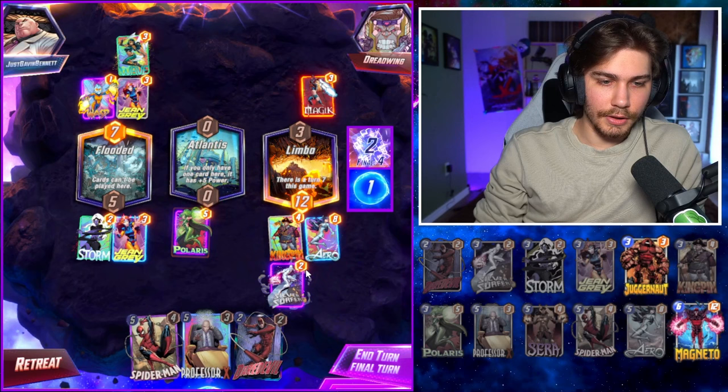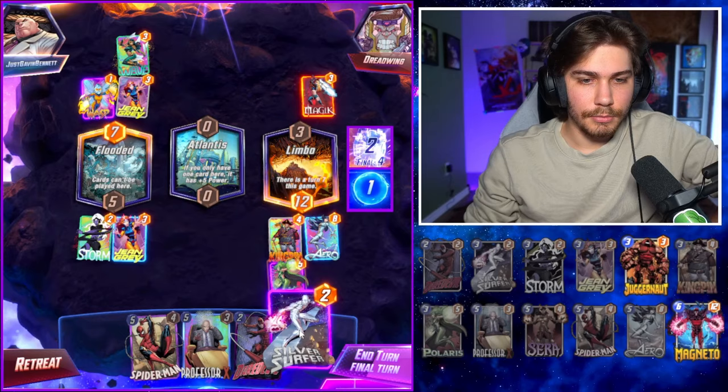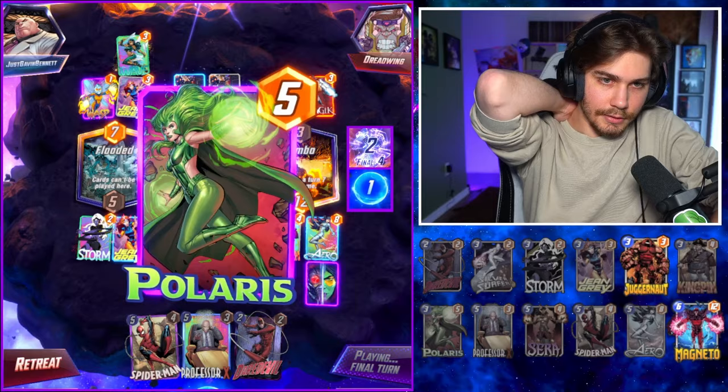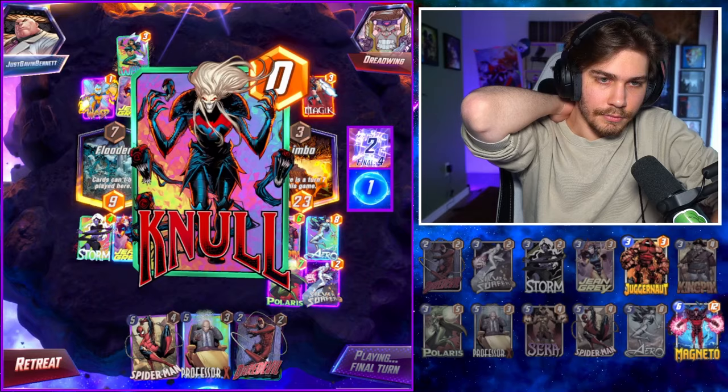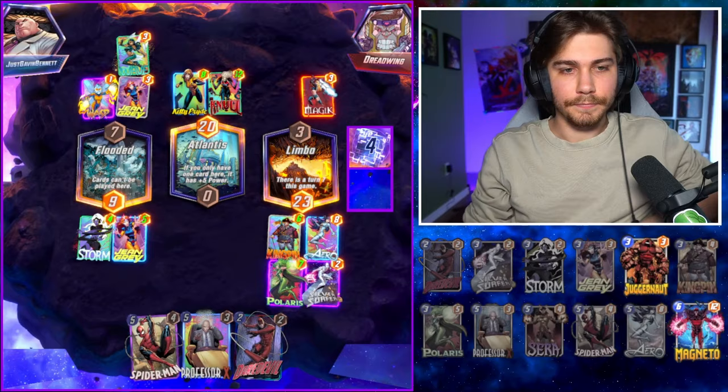Eight power — do we try to pull it out of here and get a bunch of power there? Kitty Pride could also come over. I can't pull any of these. I say we try to pull it away — wait, no, we can't pull because we go first. I think we just do this. He's definitely gonna play at least one card here. Let's see.